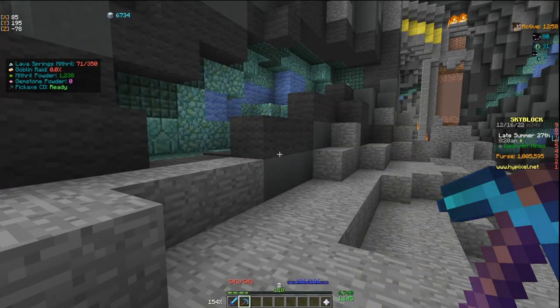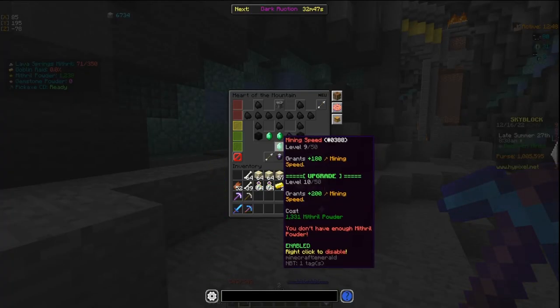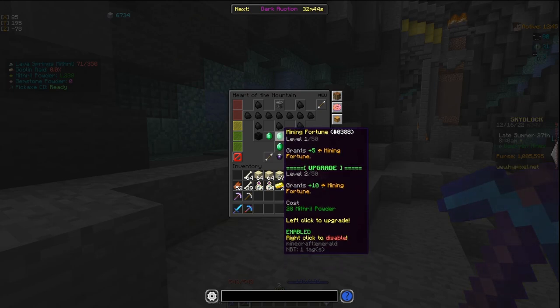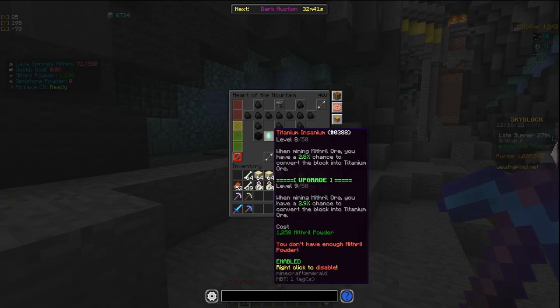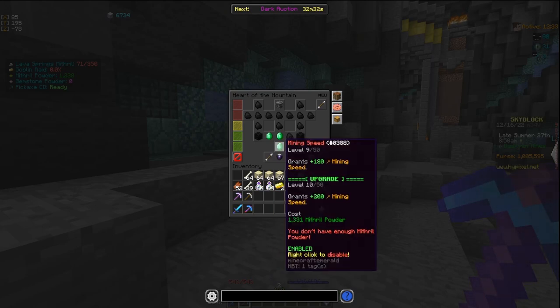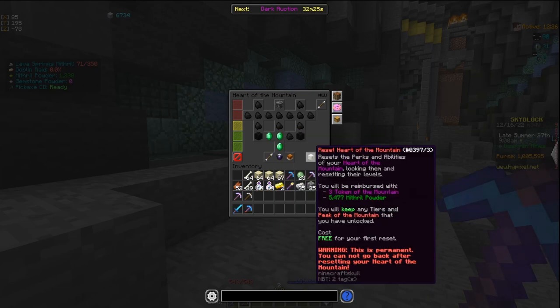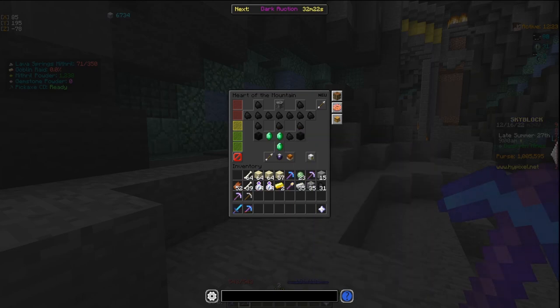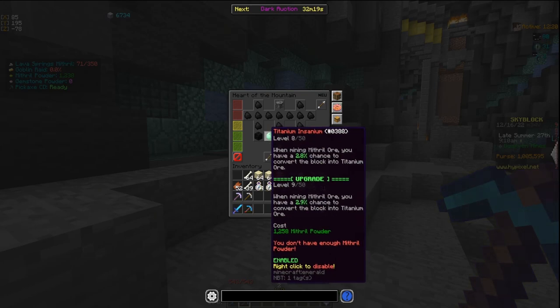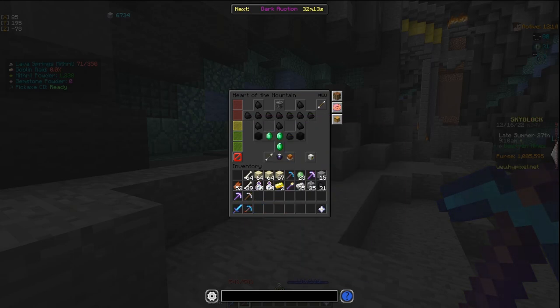Completing commissions gives you Heart of the Mountain powder. If you do slash HOTM or go through the menu, you'll find your Heart of the Mountain. I recommend getting mining speed first, then mining fortune, and then titanium insanium — which gives you a higher chance of obtaining titanium while breaking mithril. Split your mithril powder between mining speed and titanium insanium. You can reset this every 24 hours and it doesn't cost a crazy amount, so don't worry about saving it for later.